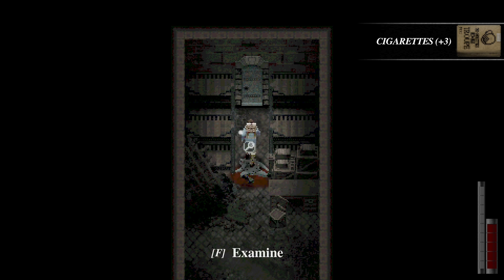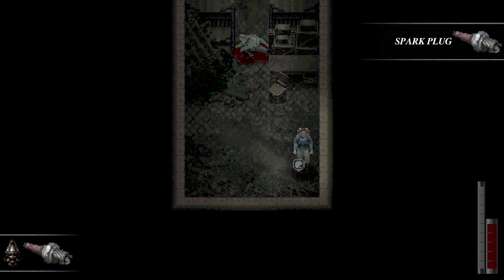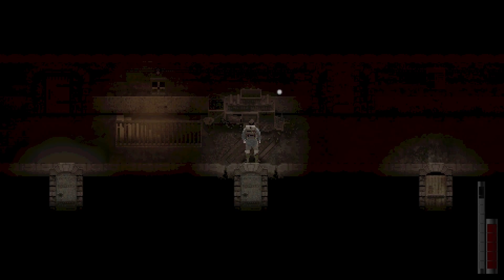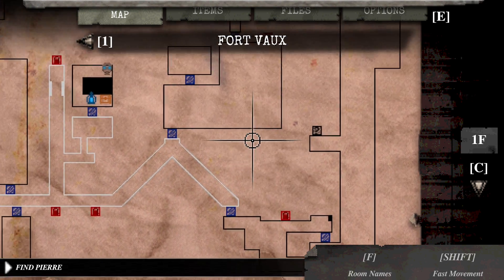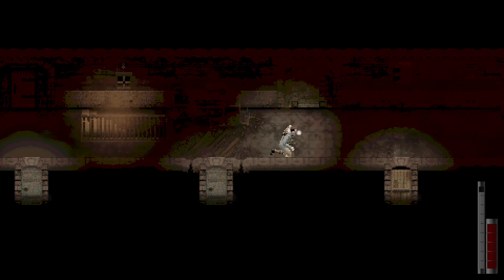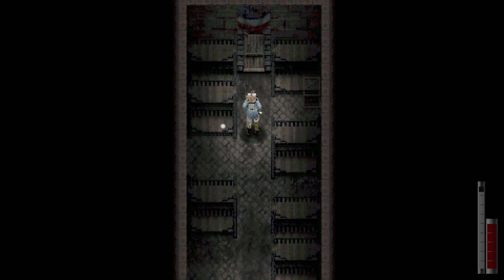We get cigarettes and a picture. More cigarettes. We have a spark plug — I vaguely remember what that's used for. Pretty sure there's something somewhere over here. I don't entirely recall. Wait, what? Wrong room, my bad.